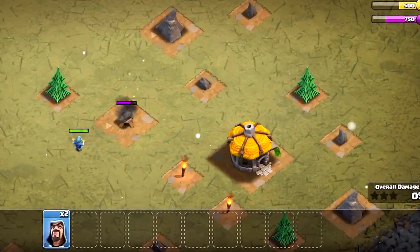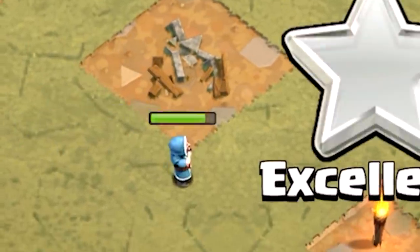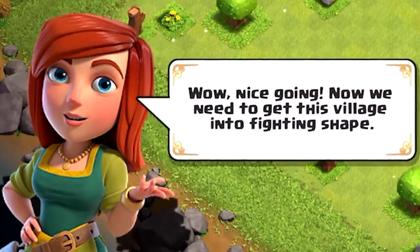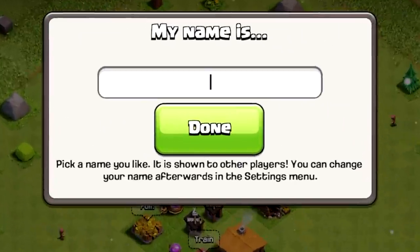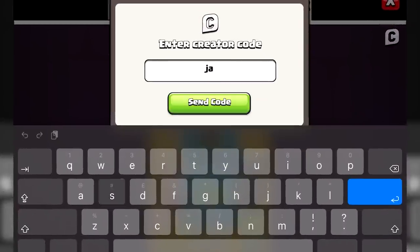Thanks to the deep strategic knowledge I had accumulated over years of playing COC, I ran through the tutorial like it was nothing, and even the NPC was complimenting my great skills. Then I gave the account a name and bought some gems using code JSO — of course.